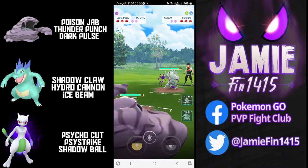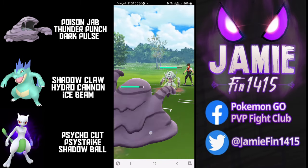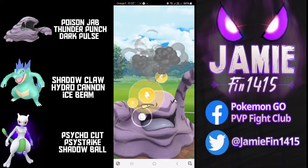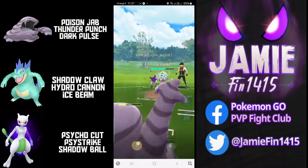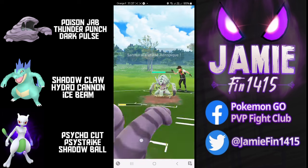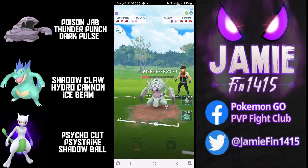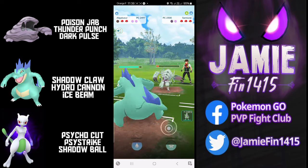In the next battle, we see Gliscor in the lead — another decent matchup for Muk. I think Muk is one of the unsung heroes of the Ultra League. His coverage of Poison Jab, Thunder Punch, and Dark Pulse just hits so many threats for super effective. Loex farms up, fires off the Thunder Punch — Thunder Punch forces a protect shield. The opponent returns fire with the Aerial Ace. We see Loex unwilling to shield, knowing his IVs so well. Muk able to withstand the damage, fire off the Thunder Punch, getting Gliscor into the lead. We can now send out Gator.